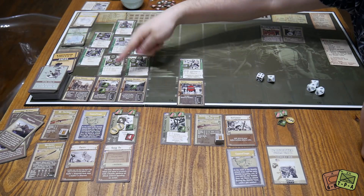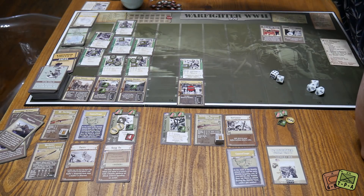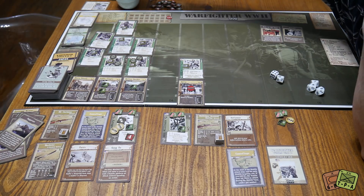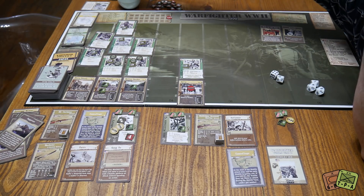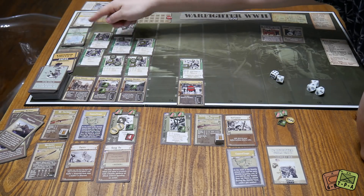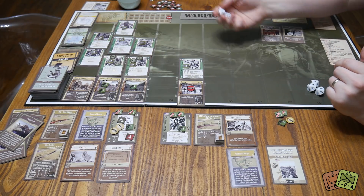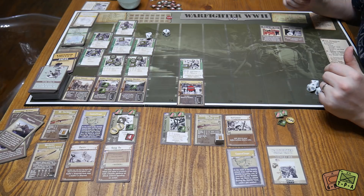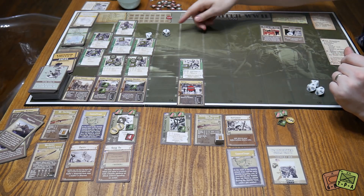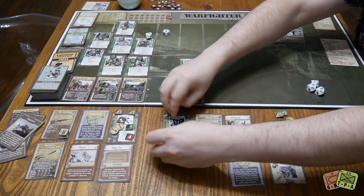Then the NCO targets Martinez — but Martinez is already downed, so we redraw targets. It's a three, so the NCO attacks Williams. He rolls and does two wounds to Williams. Williams only has two hit points — so Williams is downed. That triggers panic again. Suffer suppression each time a soldier is downed. Woodbury is suppressed again.